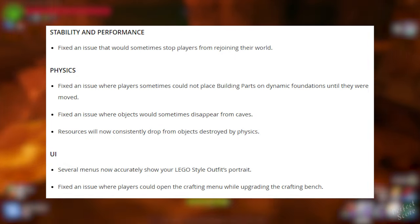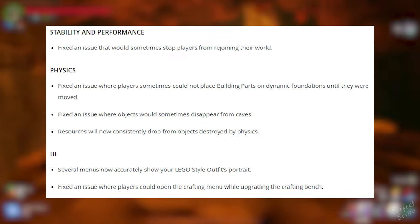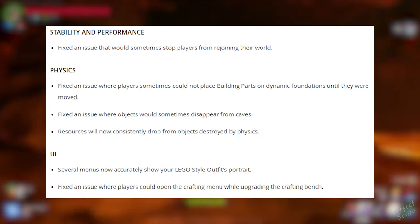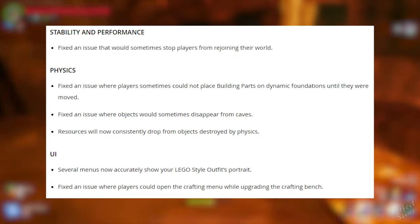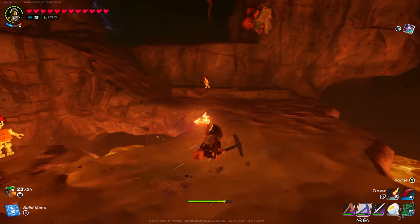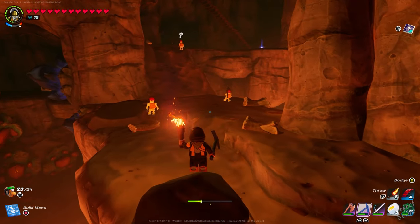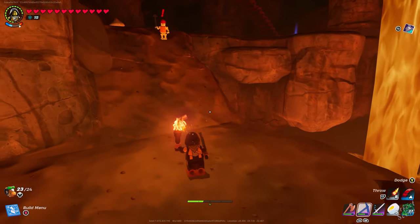Objects no longer disappear from caves, and resources will now consistently drop from objects destroyed by physics. Several menus now accurately show your LEGO style outfit portrait, and they fixed an issue where players could open the crafting menu while upgrading the crafting bench. I'm going to give this update an 8 out of 10. If they keep consistently adding stuff like this, I think it will attract more players to the game. What do you all think about this?